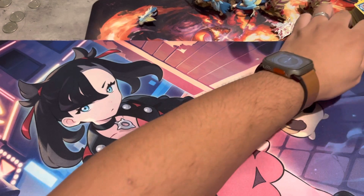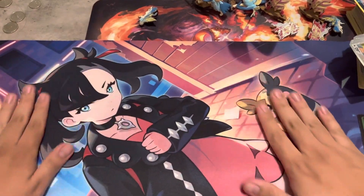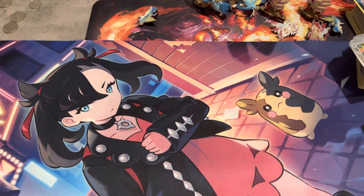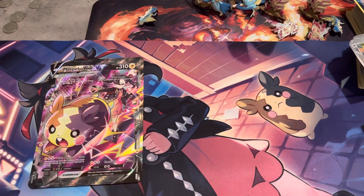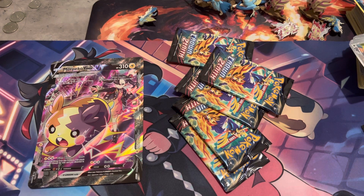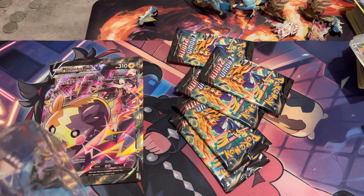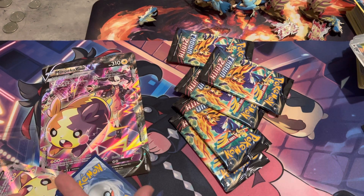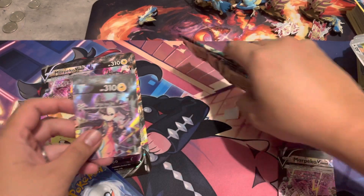So for today's video we will use this mat. We'll cover up Charizard for now. There you go, Marnie. So let's get the packs ready. We have your Morpeko giant card and you have five packs — five packs only. There are the union cards, and Professor Brunette — let's just put this aside.